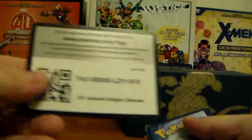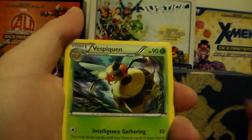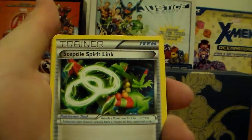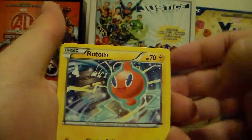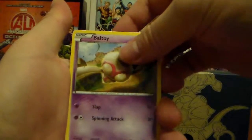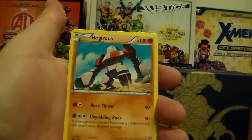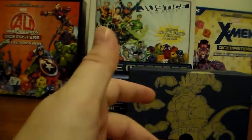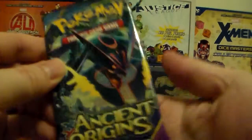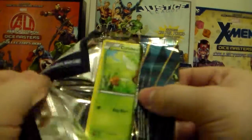These cards are like the Roaring Skies where they come up in the opposite direction. We've got Vespiquen, Sceptile Spirit Link, Rotom, Unown, Beldum, Goomy, Inkay, Bellsprout again, Jolteon Reverse Holographic — which is a rare — and a Regirock, regular rare.